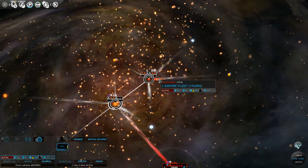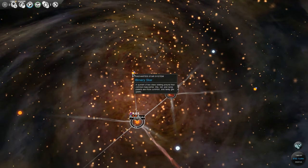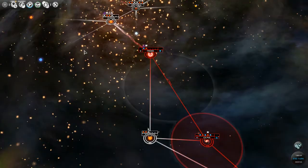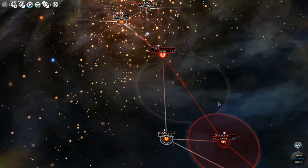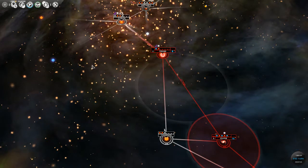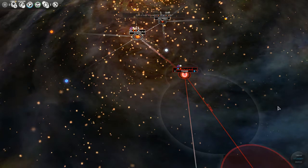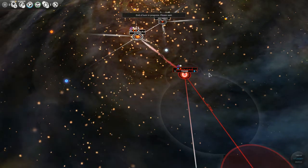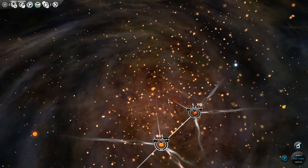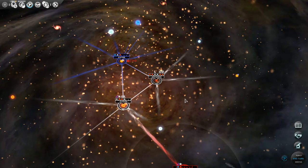We have three movement points left. I'm going to stick within this constellation for now and go over to this binary star — maybe Tatooine is over there or something. These turns are surprisingly long for how little seems to be happening, but I am talking a lot, so that probably has something to do with it.